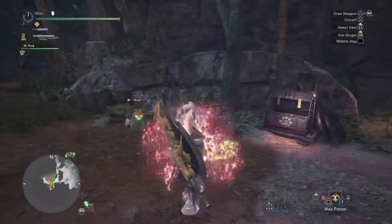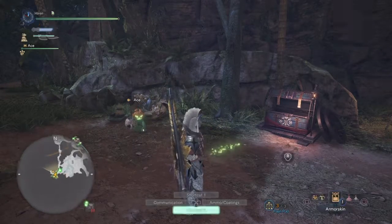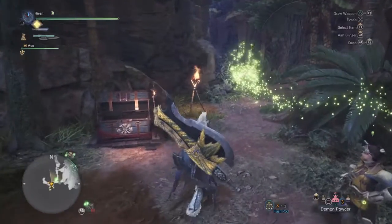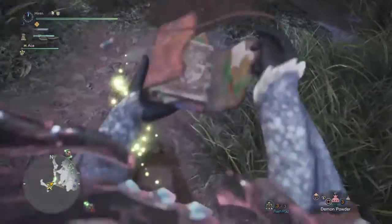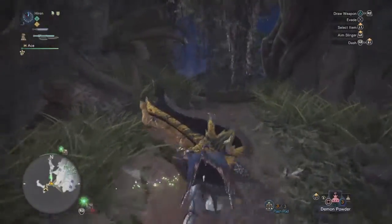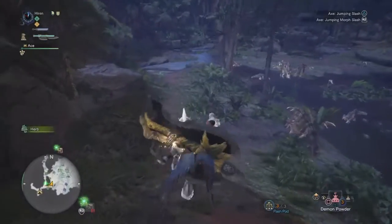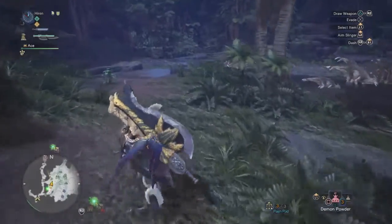I have another Monster Hunter video. This one's going to be fairly short, only really 11 minutes. I hunt down an Anjanath during the Proving Grounds, taking out this Anjanath to help me get the Nora Brave Trophy, so I get the Aloid Armor and the upgrade to the bow — which, little hint, I already have now.